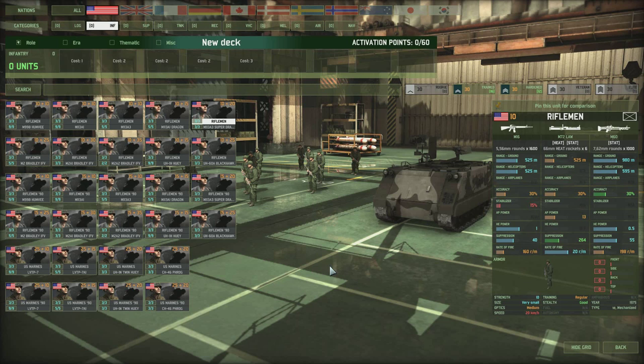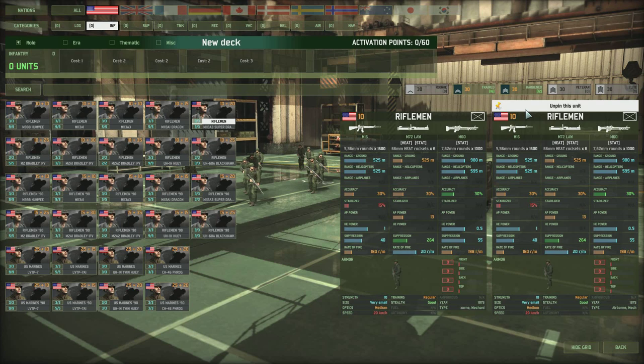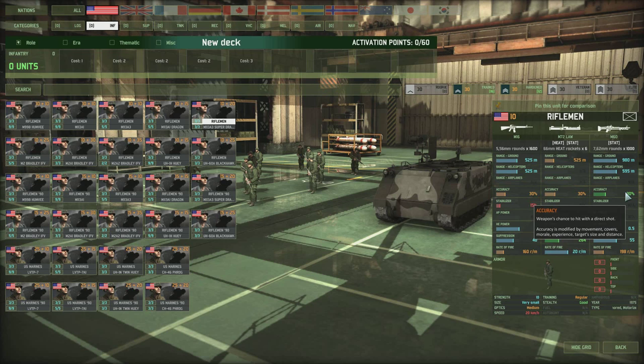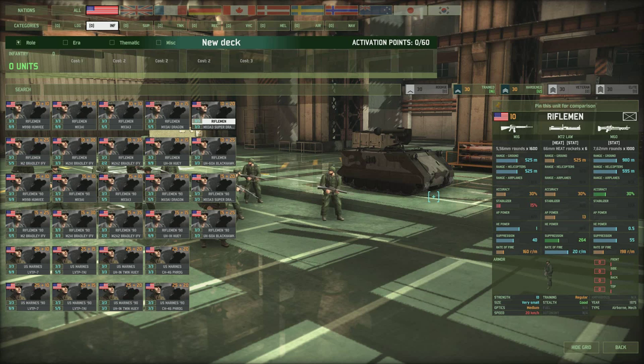We're going to start off looking at the rifleman, who have a dark gray background with two figures. Rifleman squads are the basic all-purpose infantry squad. They come with an assault rifle — in the case of Americans, the M16 — an anti-tank weapon, the M72 LAW, and a machine gun, the M60. These riflemen can carry out all infantry roles but don't have any specialization. Most are trained to regular or shock status and cost from 10 to 30 points, coming in squads of 10 or 15.